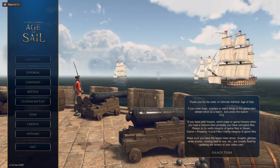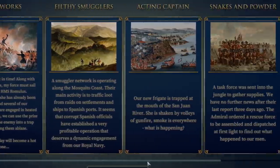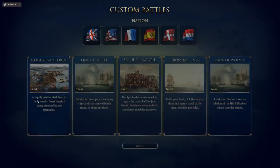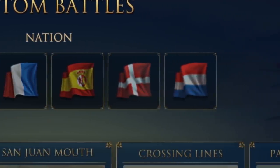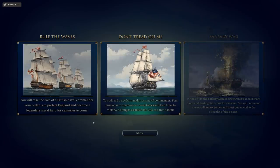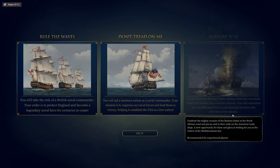So if you were to play the campaign, you'd have that at your disposal. There's the campaign, there's the various historical battles — if there's one you think would be fun, let me know. In custom battles you can choose different nations: the United Kingdom, the United States, France, Spain, Danish, Dutch. There's also a campaign mode with 'Rule the Waves,' 'Don't Tread on Me,' and the Barbary War if you want to fight some pirates. If you guys want to see more, hit that like button, let me know — thank you for watching!